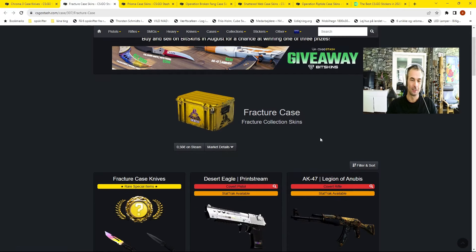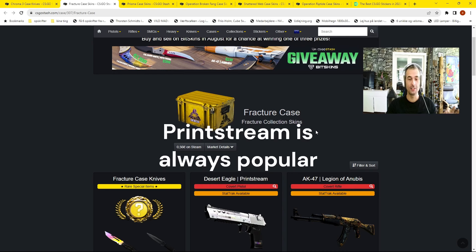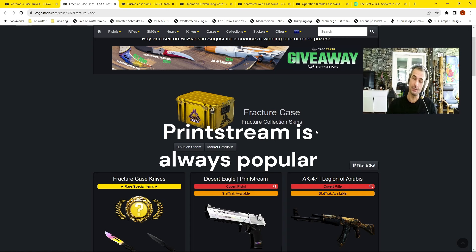The next one is the Fracture Case. It's currently in the active drop pool — it's the oldest case and should be the first removed when a new case comes out in CS2. That means it will drop 57 times less than it does right now, which will make the price rise. It's a cheap investment at 0.56 euros on Steam, and it has big potential.